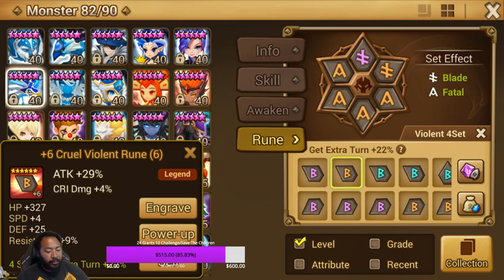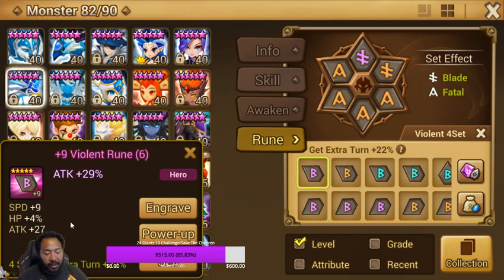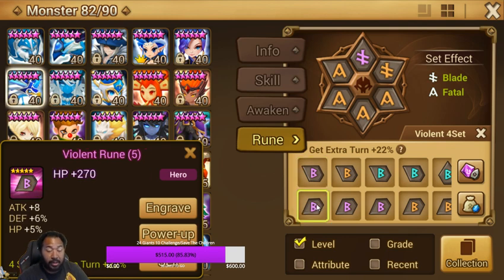If it has straight-up damage subs — crit rate, crit damage, speed — then I can probably put it on a damage dealer. But if the substats are all over the place — flat DEF, resistance, speed, flat HP, crit damage as a sub — that's what I'd call a shit rune. Could you reappraise it? Absolutely. But for the most part prior to appraisal stones I would bounce it. A rune like HP plus 4, speed plus 9 when it's already plus 9 is a big old bag of ass and you can probably just sell it.